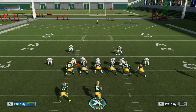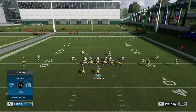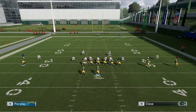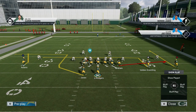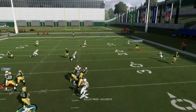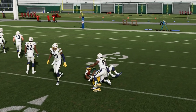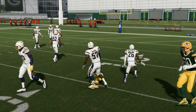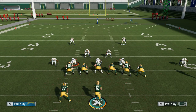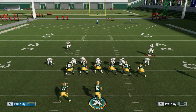Things that work very well against this coverage would be a draw, because a draw takes the safeties kind of out of the run fit since they think it's a pass. Something like a curl-flat concept can beat this too — put Jimmy Graham on a flat and Allison on a curl and you'll see the curl-flat concept will beat this. Simple things will beat it, but that's not how a lot of people like to play Madden. Like I said, they want to throw quick flats, drags, go deep, or run the ball, and this defends all of that very well.